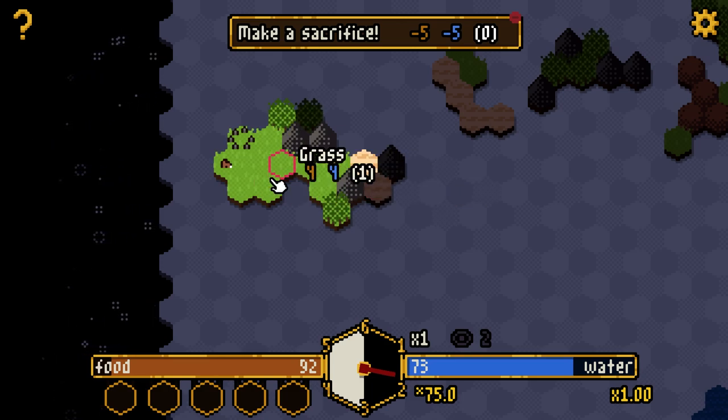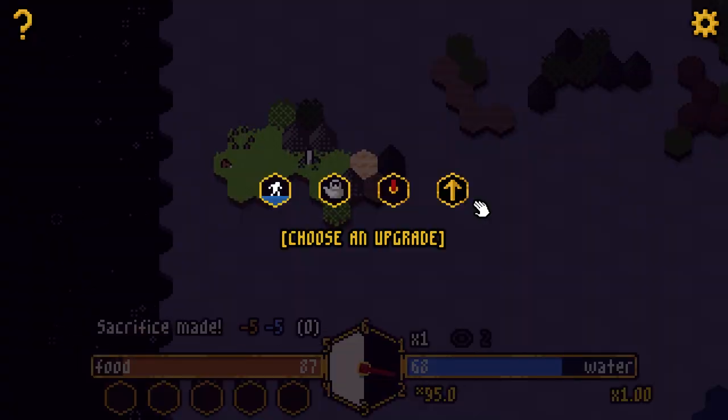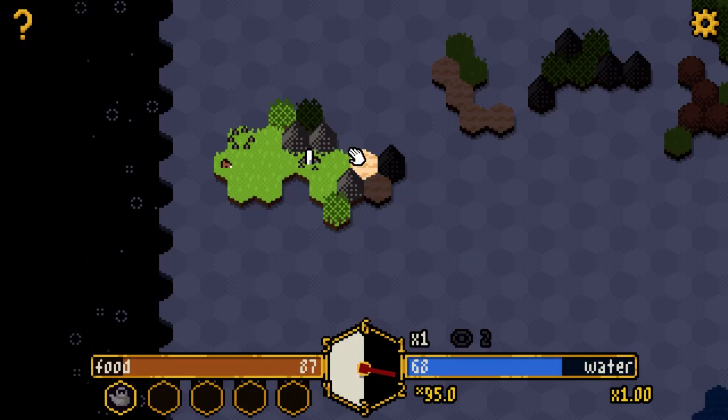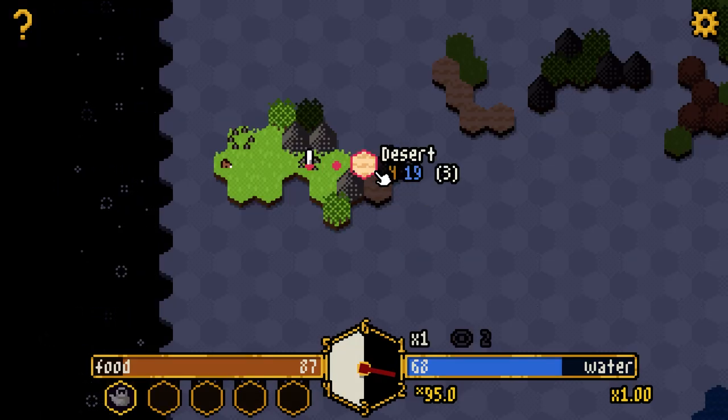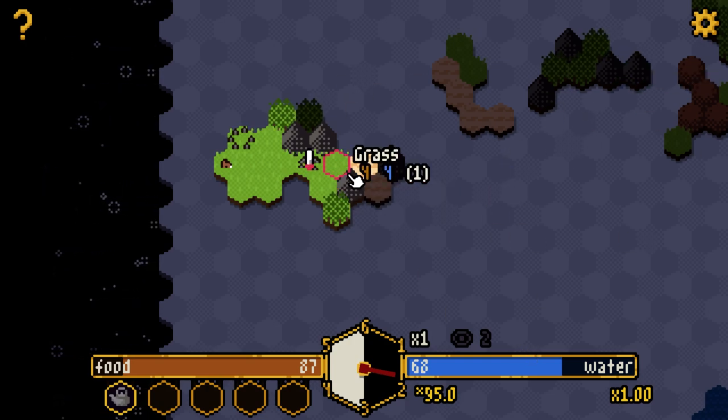I don't really need to hunt for max food, so let's go to the altar. You gain score for moving around. Make a sacrifice — costs five food and five water — and now we get to pick an upgrade. A kettle can be used to boil and drink sea water, so if we're low on water we can go to the sea. That seems really good.